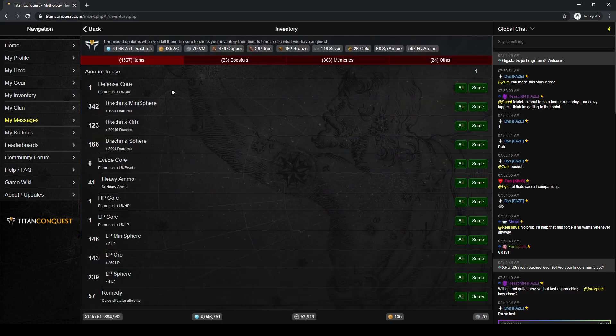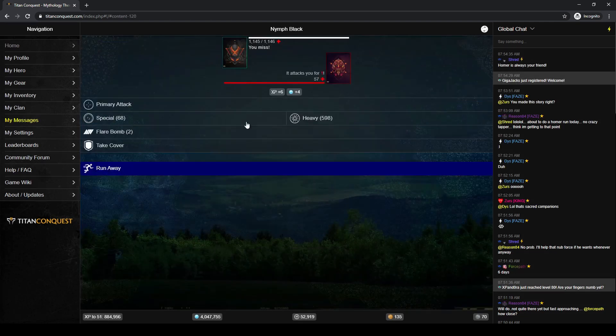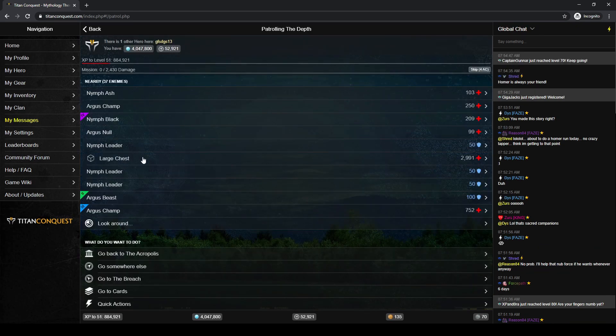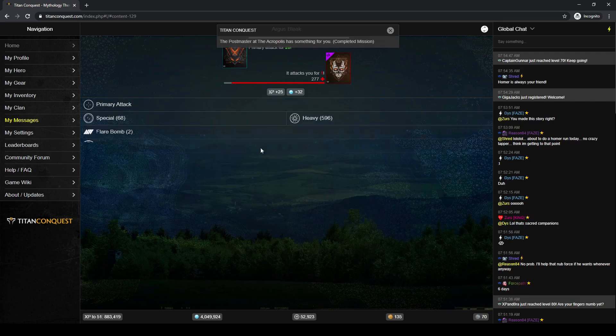A thousand drachma — I can probably get that from just hitting something. Oh, that got us there. 2,000 damage — a couple heavy whacks should do that for us. I went way over 7,000, that's not what I wanted to do. 17 battles — going to count these out to make sure they all register.